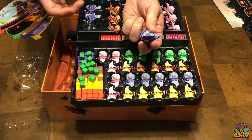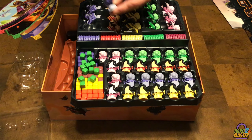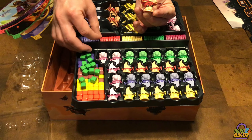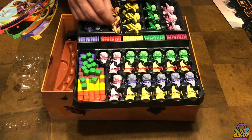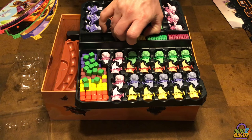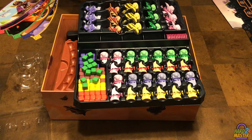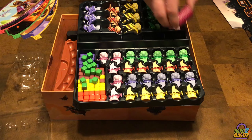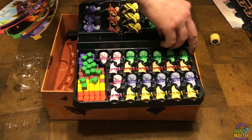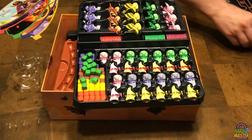So you wouldn't necessarily know exactly what number they played, but you'd have an idea. There are the ships for the red player and the purple player. The magnets are going to be the same across colors — each player has their own space and row. There are the green ones and the magenta ones — they fell apart a bit, but the good thing about magnets is you just put them together and they'll connect right back.